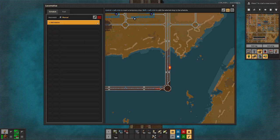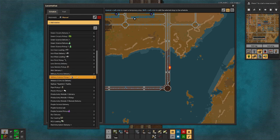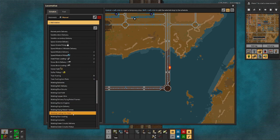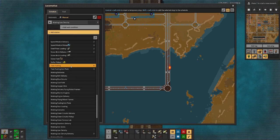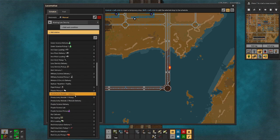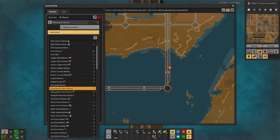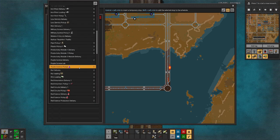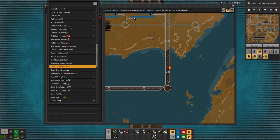And then this one — here we go for waiting. Waiting low density structures. We will have loading low density structures.